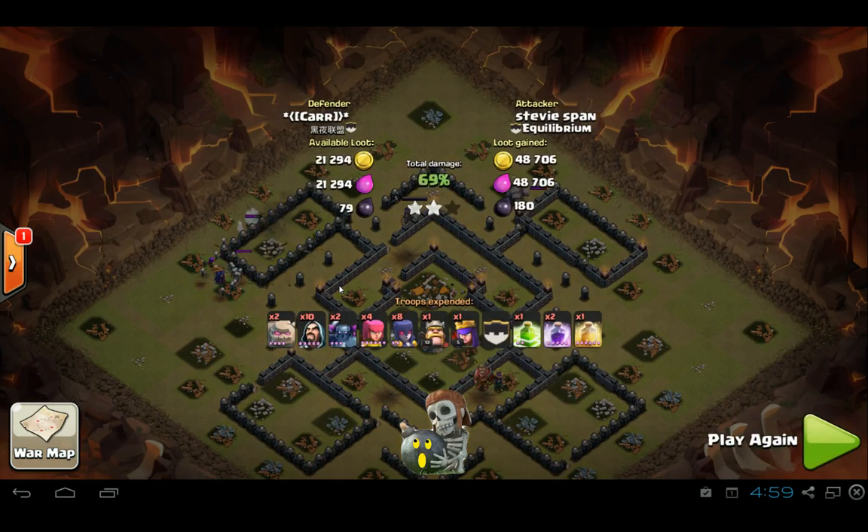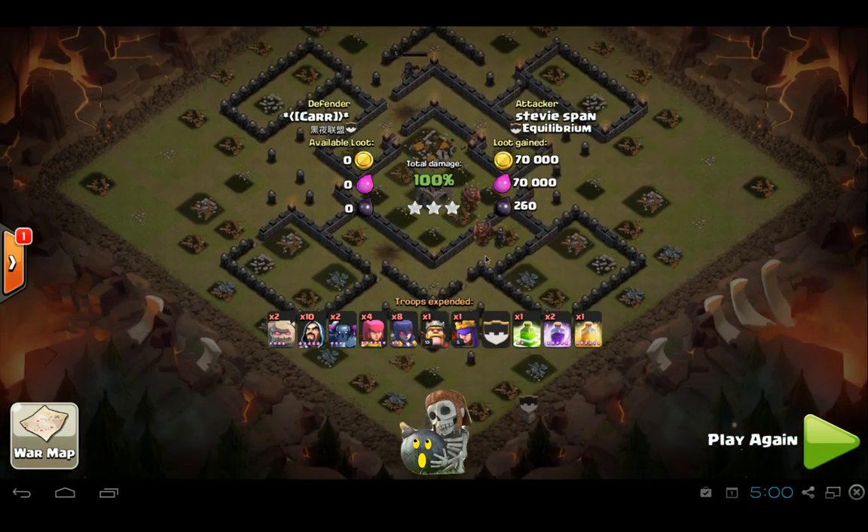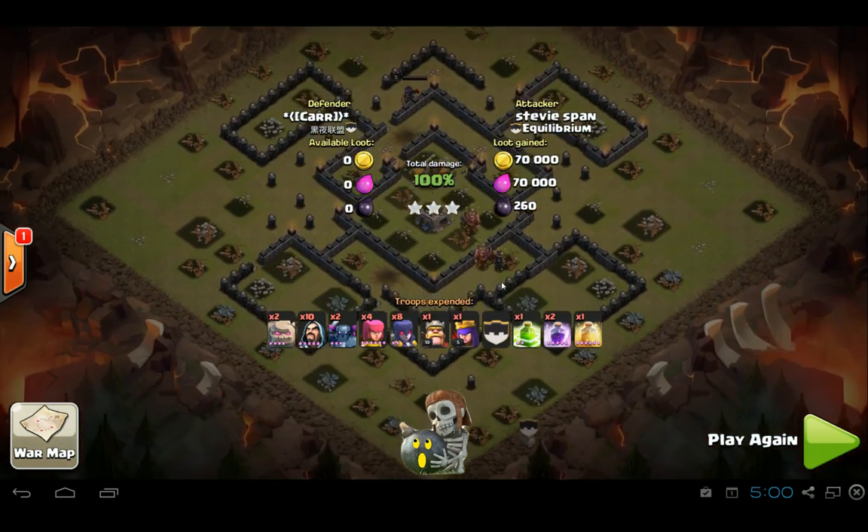With fewer of your enemies' towers alive, witches become exponentially stronger because of their skeletons. If there are no splash damage units — like if all the mortars and wizard towers are taken out — then witches become almost the strongest unit in the game. So yeah, there you have it, another three-star.